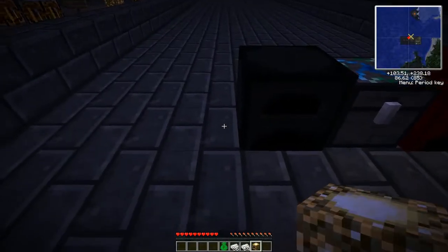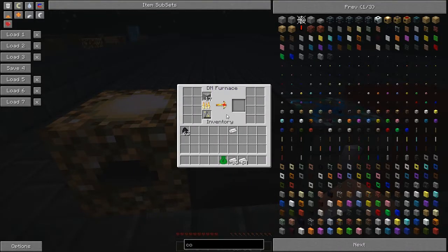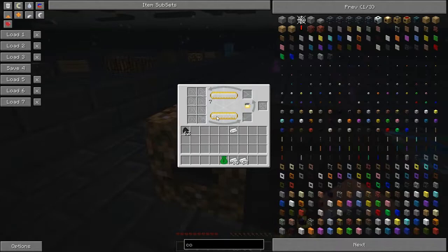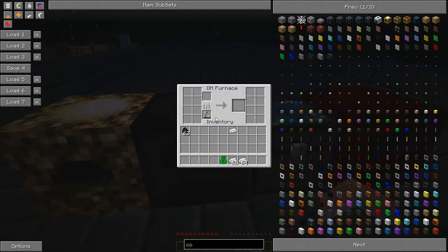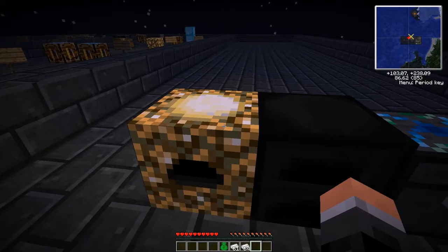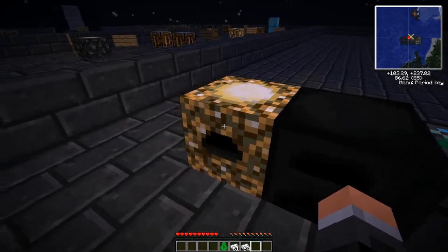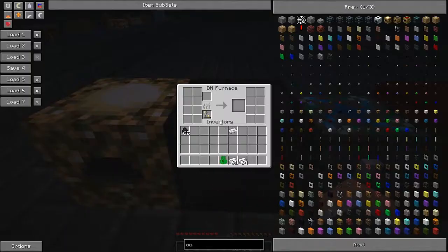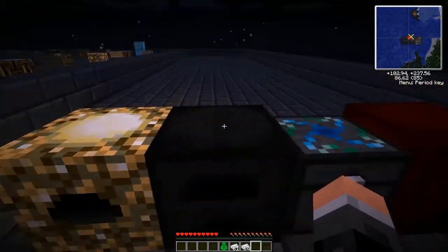Another way to power one of these is to place a collector next to it. With our tin ore in, it just gets powered like that — not taking any extra EMC than it needs. At roughly one EMC per second, that's probably one of the more EMC-efficient ways to power a furnace.